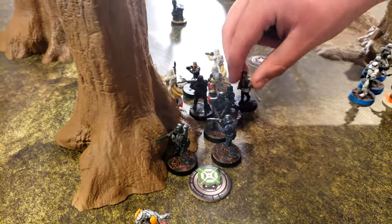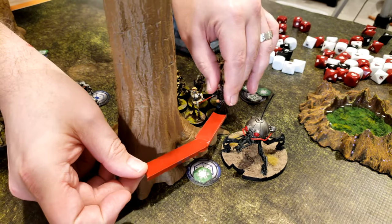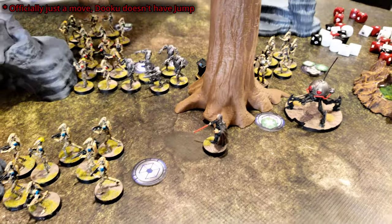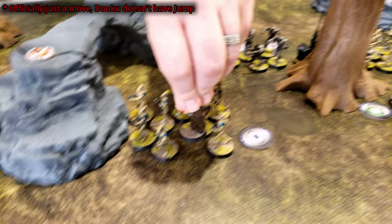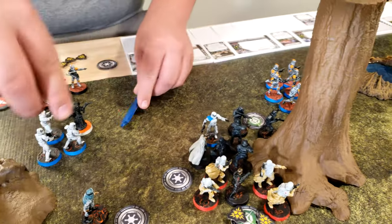Krennic's going to double move up to here — that'll be him. Going with Dooku — he is going to jump over here, then take a move to get in the middle of these B1s. Those will move up here and take a dodge.